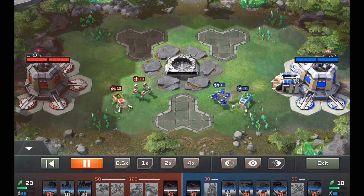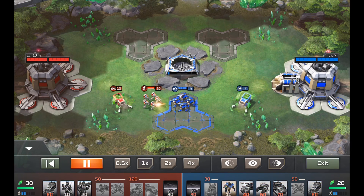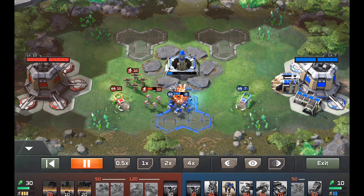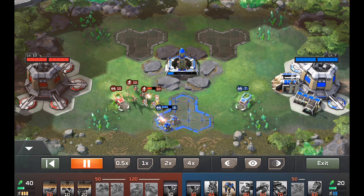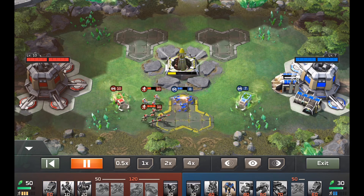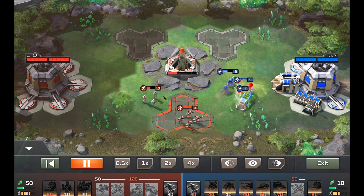The Kodiak is a very difficult unit to take out. It has so much health and it's a flying unit. There aren't a lot of units in this game that do a lot of damage to flying units quickly, and that is the biggest problem. Kodiaks just have too much health, and the only unit that really takes it out fast enough is the Hammerhead.